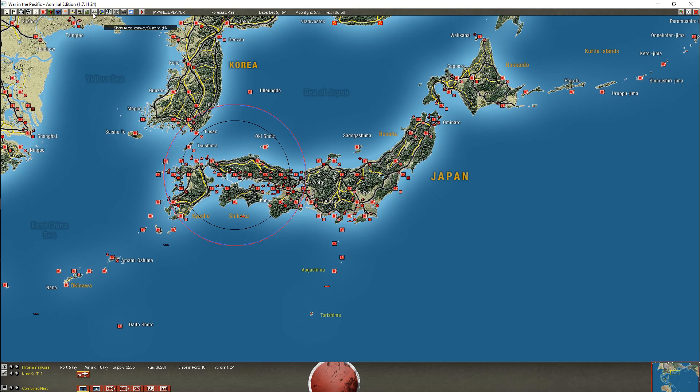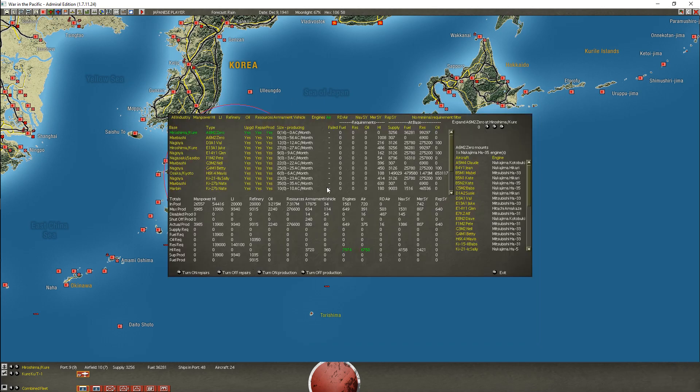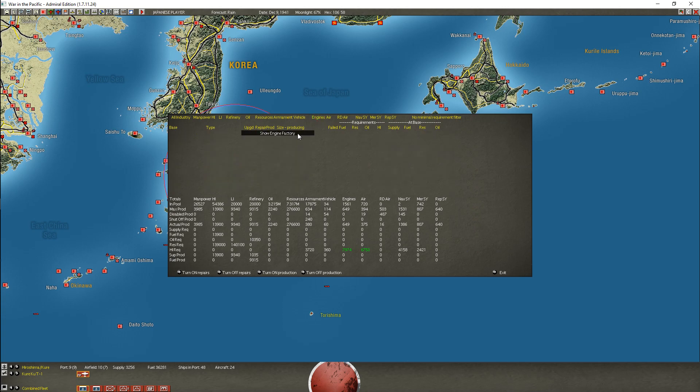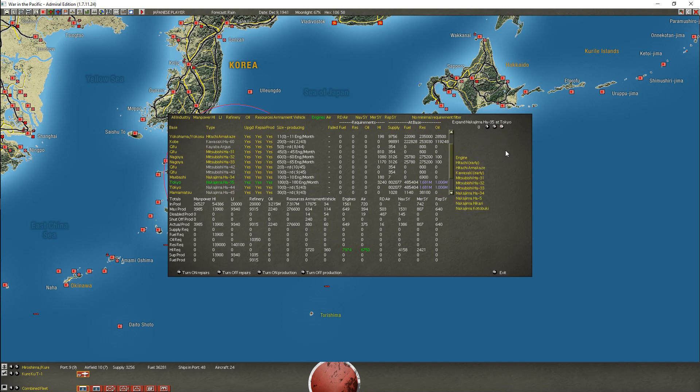I'm going to bump that up to about 60 - 59, that'll do. So I'll start disbanding. Now I'm going to go to the actual engines and I want to boost the HA-35 production. I'm going to expand that by 20, I think - bring it up to 200. That'll start disbanding.